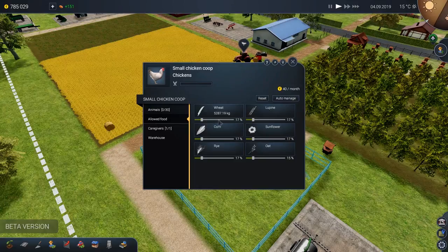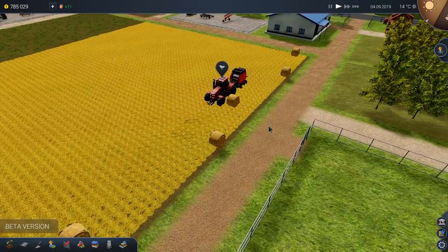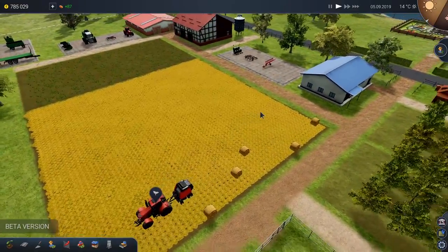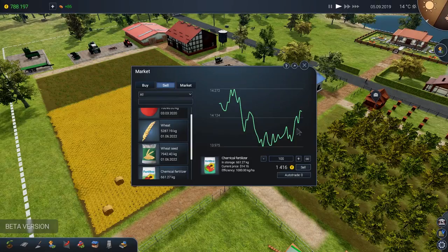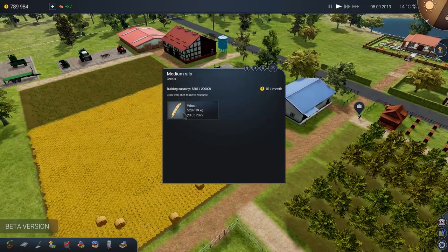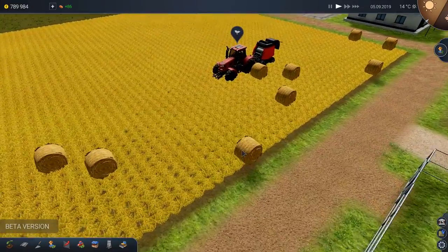Now we've got chickens again. Everything's going great on the farm. We've got windmills to bring us money, bailing going on, and we've just had a huge apple harvest. We can make $34,000 off that — we'll hold off a little bit. We'll sell the honey to make a little bit of extra space. For the wheat, wheat really doesn't give you much. But the baling — that's going to really make us a lot of money.